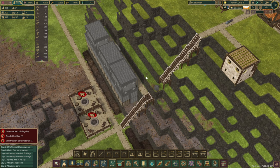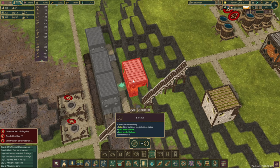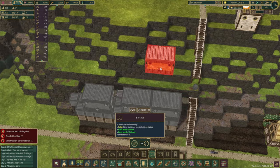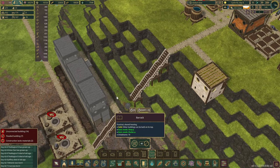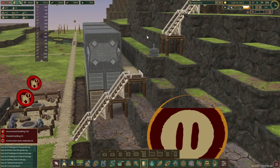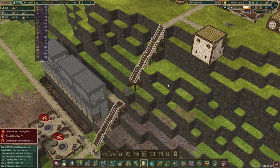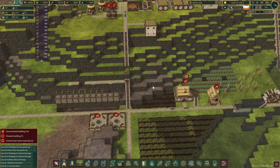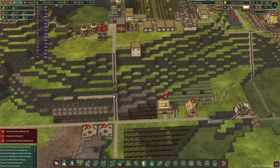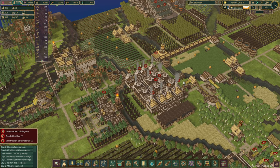The short-term fix might be to put another set of stairs right next to it, though there's another road that goes around. It's red so they might not be able to go all the way around, but there's only one way to find out. We'll let these beavers climb up — there's the first one. Out of range, yes, but we're okay with that. We'll stick a road right about there.